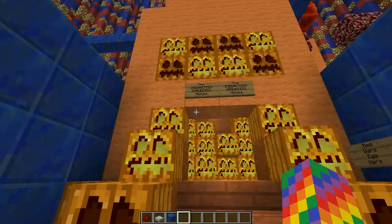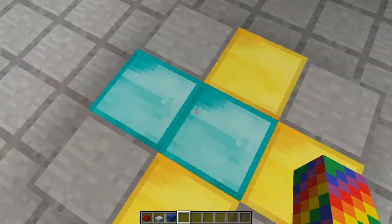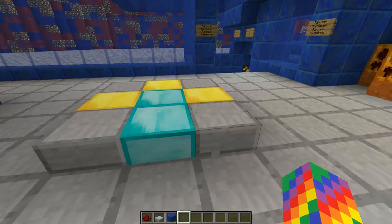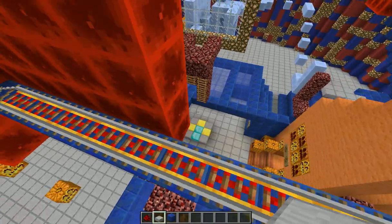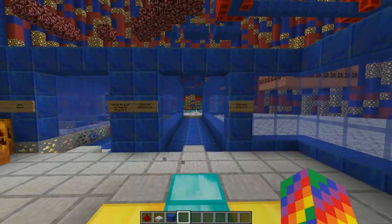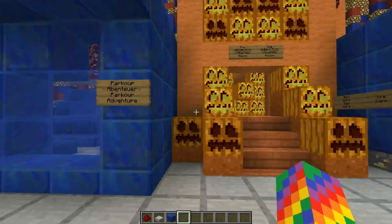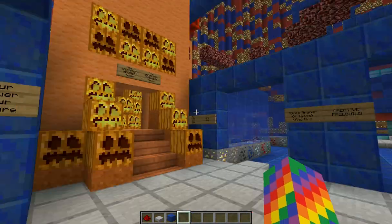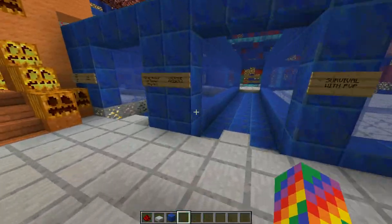As you might have seen on some of the signs, the server has German as well as English text. That's because Rainland Society makes videos for both German and English — or Scottish — audiences. So we speak both languages in the videos and we carried that over to the server.